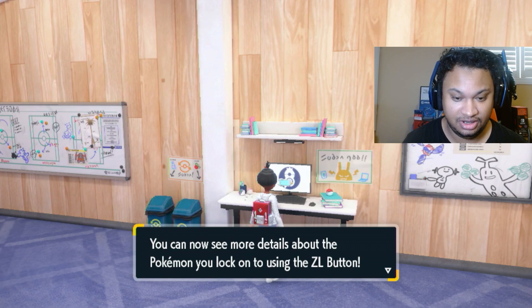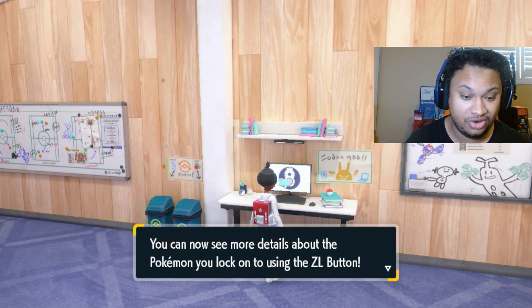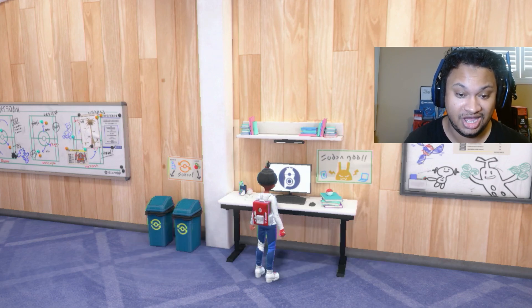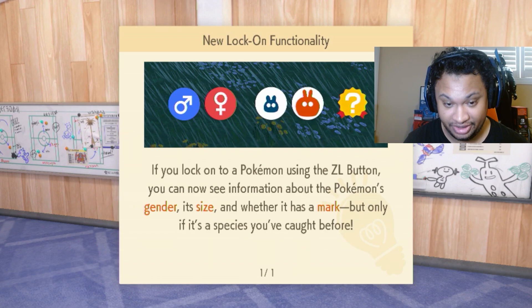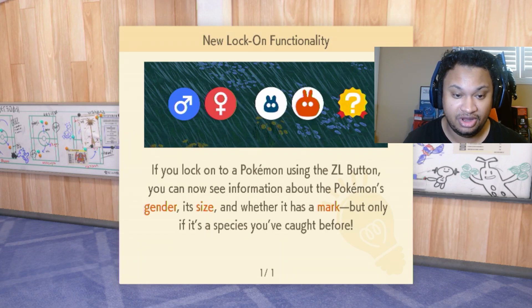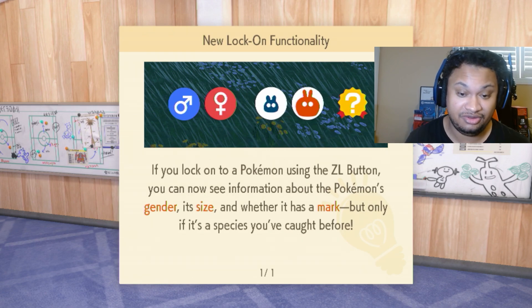It's going to show that you can see more details about the Pokemon using lock-on with the out button. The new lock-on functionality allows you to see the Pokemon's size, see if it has a mark — but it's only for species you've caught before.